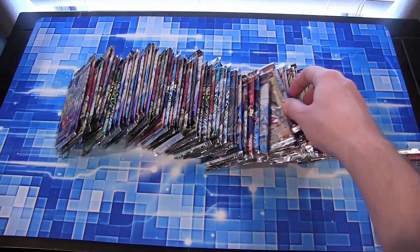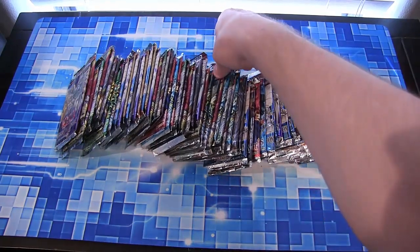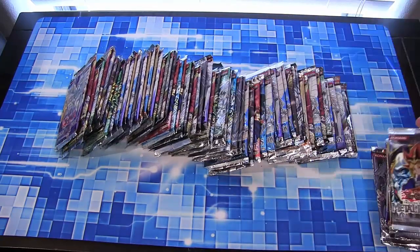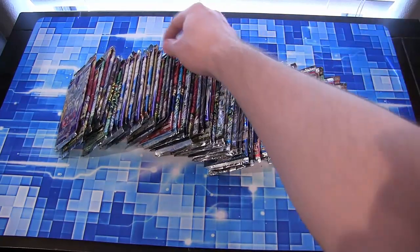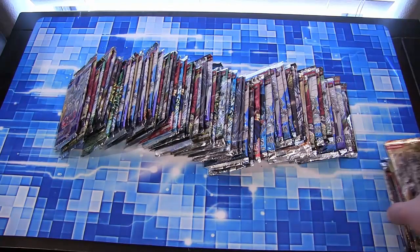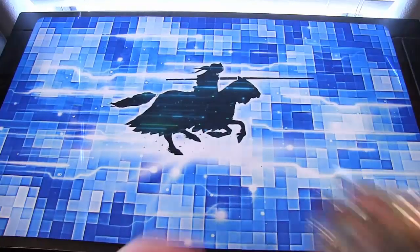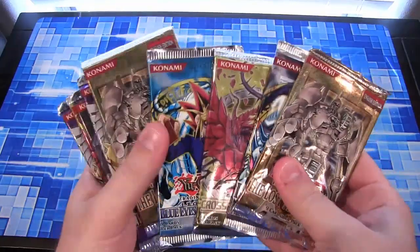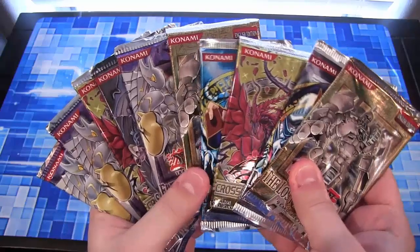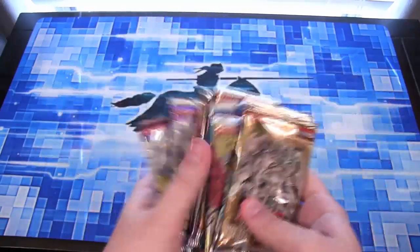So that's four, five, six, seven, eight, nine, and we'll go with ten. There you go. Okay, here are the packs that we chose. Let's see if we get some good cards from them. You can see even the Legend of Blue Eyes in this, so hopefully we'll get some good luck.